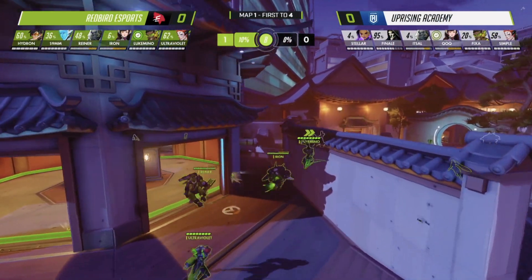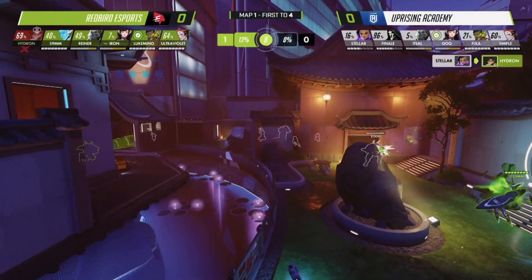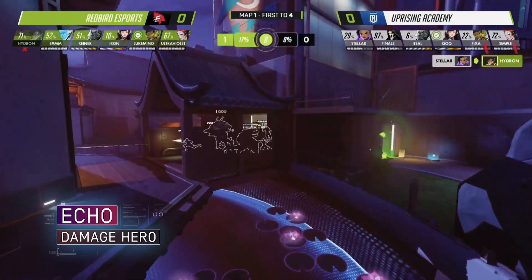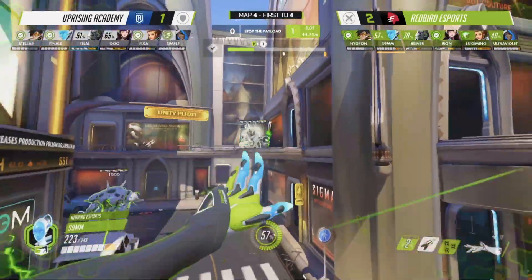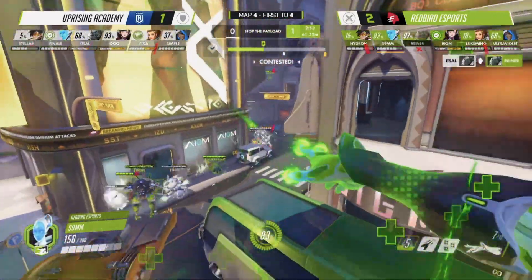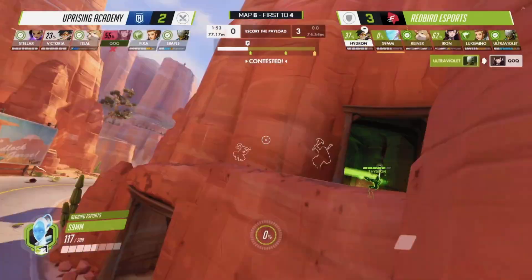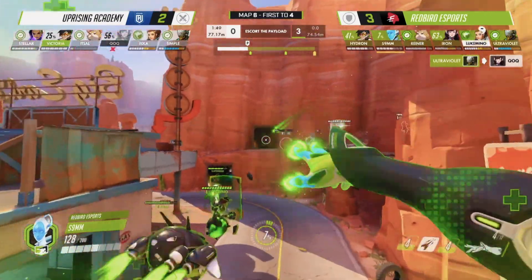Redbird Esports' second damage teammate 59mm collected enemy heroes one after the other on the robotic danger-from-the-air Echo. Whether veering out of harm's way or looking for an aerial advantage, 59mm could take to the skies with Echo's flight ability. This opened up a plethora of terrain and height advantages on every map, which became extremely useful for both attacking and defending.